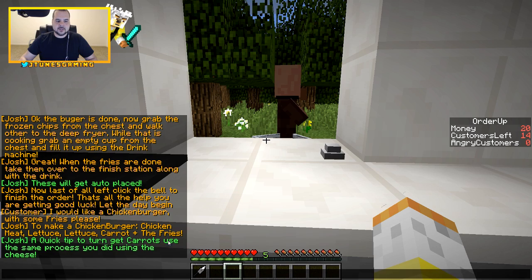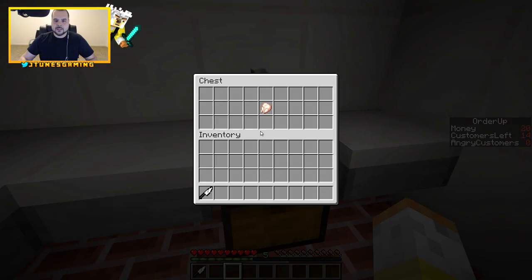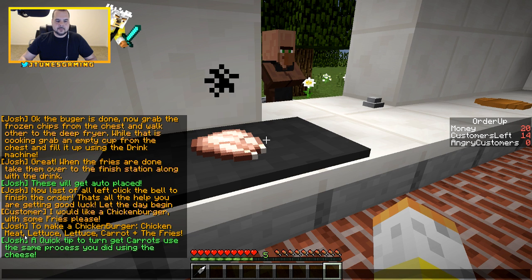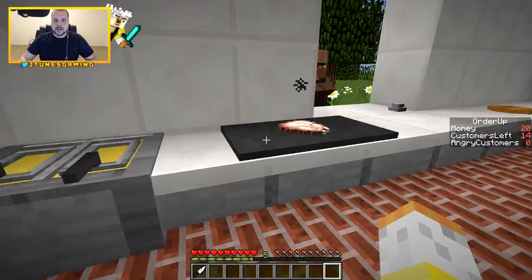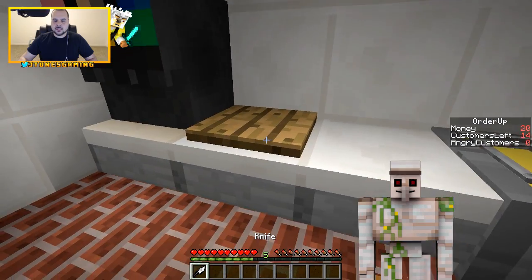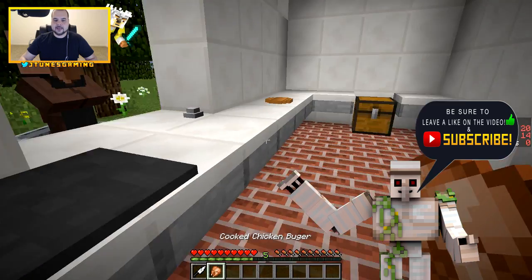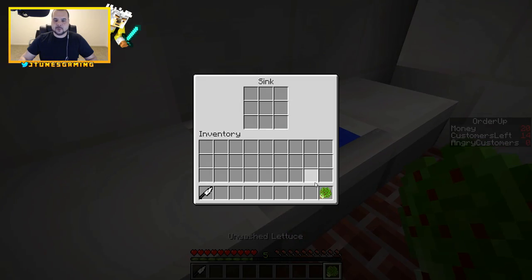Okay, quick tip: to make carrot, use the same process as with the cheese. What does this person want? A chicken burger — so I need chicken, lettuce, carrots, and fries. I guess we cook the chicken. Where do I get my lettuce from? Do I have to cook this first? We got the lettuce — so it's double up on the lettuce, right?